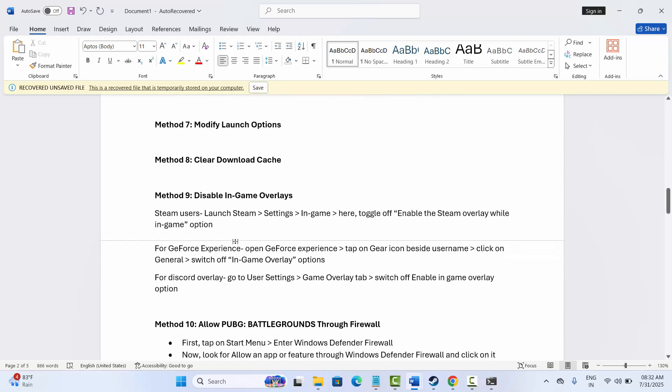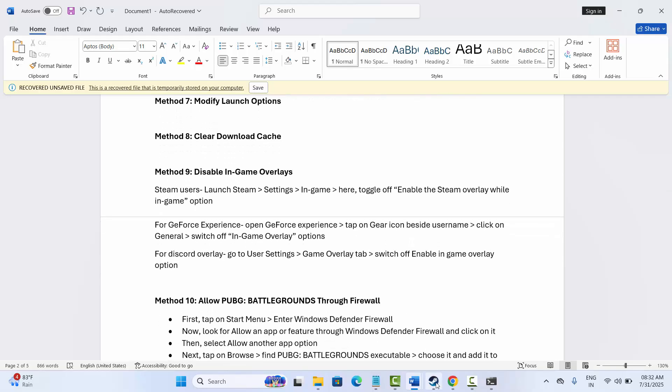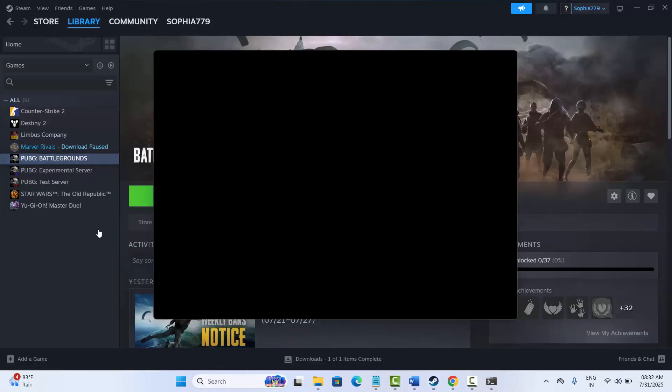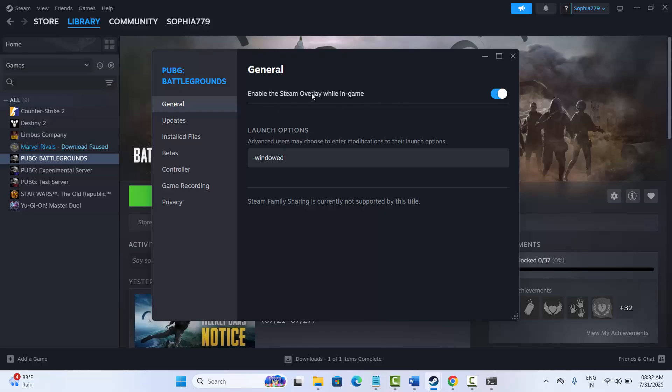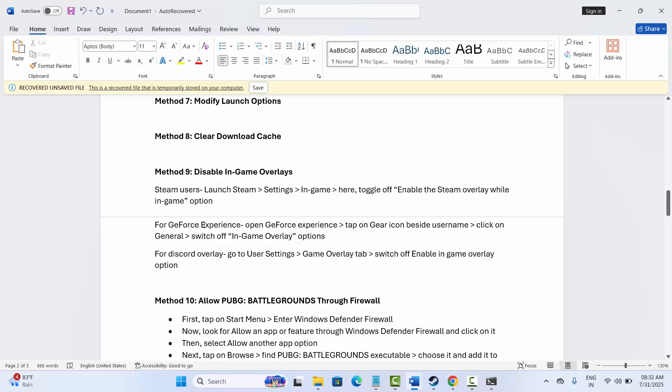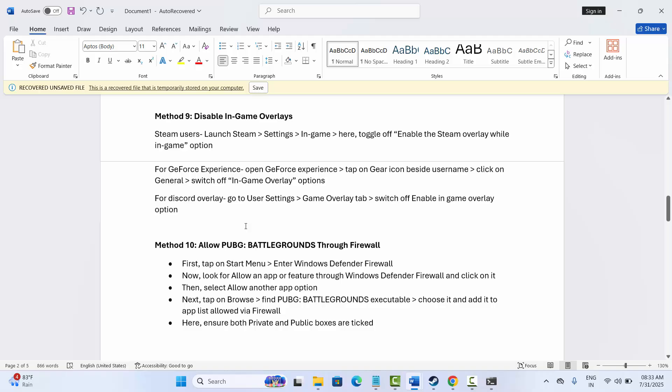The next solution is to disable in-game overlays. Go to Steam, under the library section select your game, right click, click on Properties and under General you can see the Enable Steam Overlay While In-Game option — simply disable it. For GeForce Experience, open it, click the gear icon beside your username, tap on General and switch off the in-game overlay. For Discord overlay, go to User Settings, the Game Overlay tab, and switch off Enable In-Game Overlay. Then launch the game and check if this works.